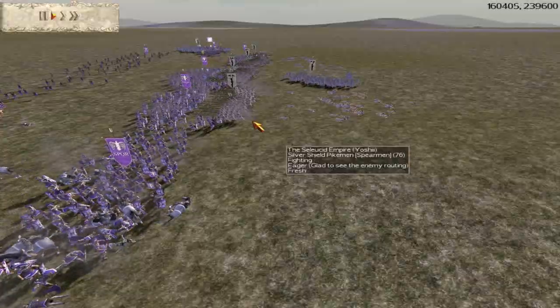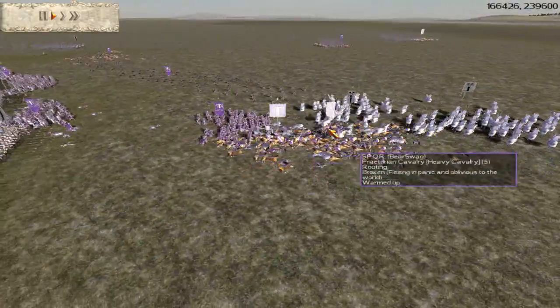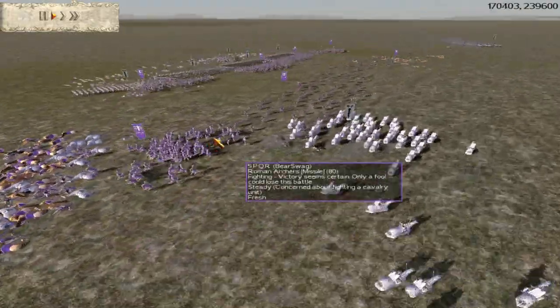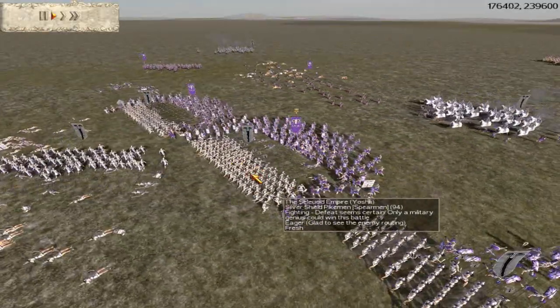At the same time his General is doing a lot of damage with his pilum and archers on my Silver Shield Pikemen. I wanted to route them fast because his urban cohorts come in for infantry support, and now I'm going to do a hammer-and-anvil attack on his main infantry line while my Silver Shield Pikemen are keeping them at bay.